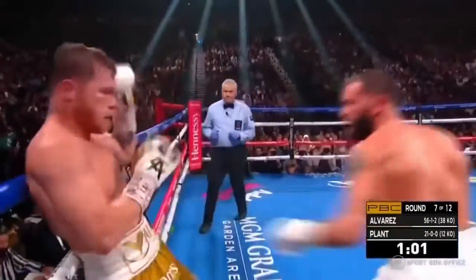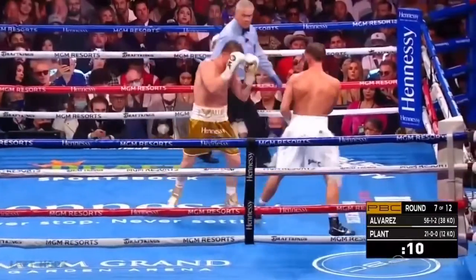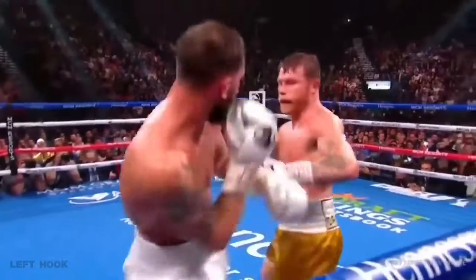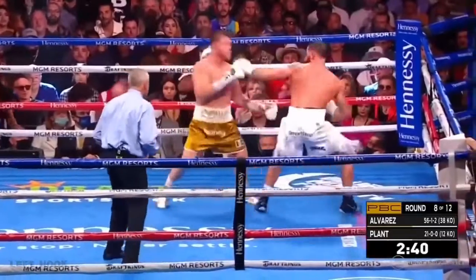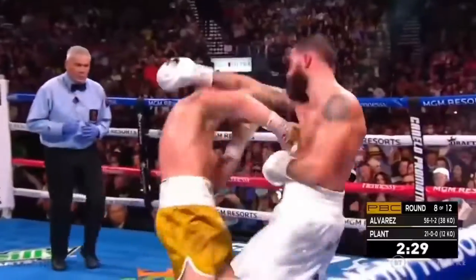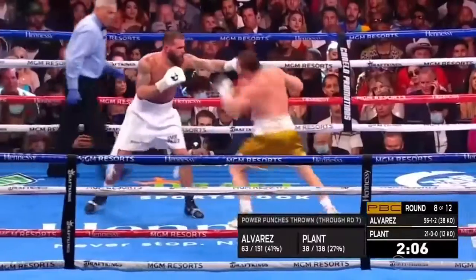Plant is throwing one-twos but he's leaning heavily on the left hand — not unlike what we saw in the Tyson-Fury-Wilder fight a few weeks ago. There does seem to be something wrong with that right hand. He's got to put a little bit more behind it now and start using the right hand. Anything like a right hand would help — but they're just falling short.